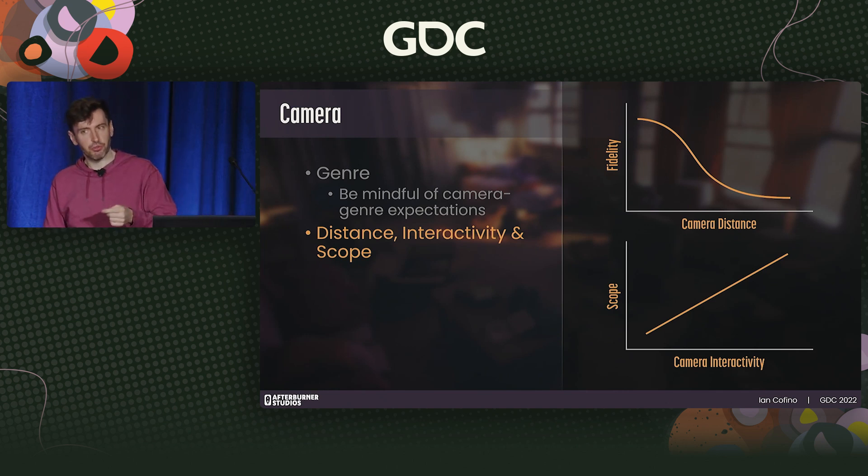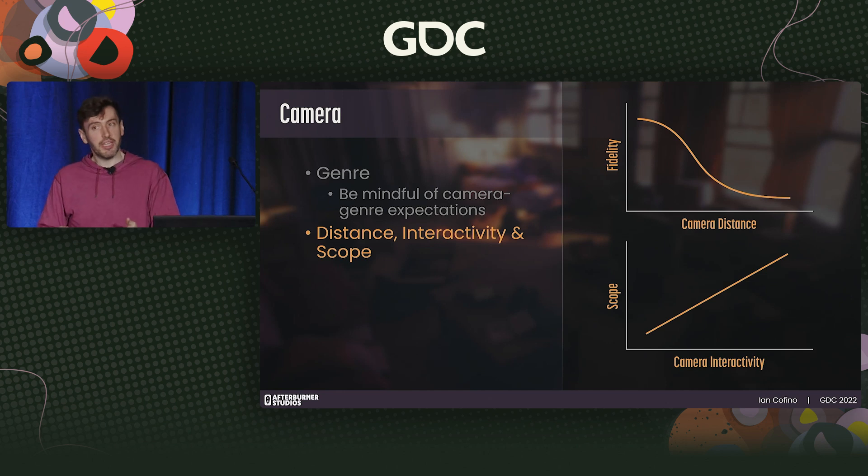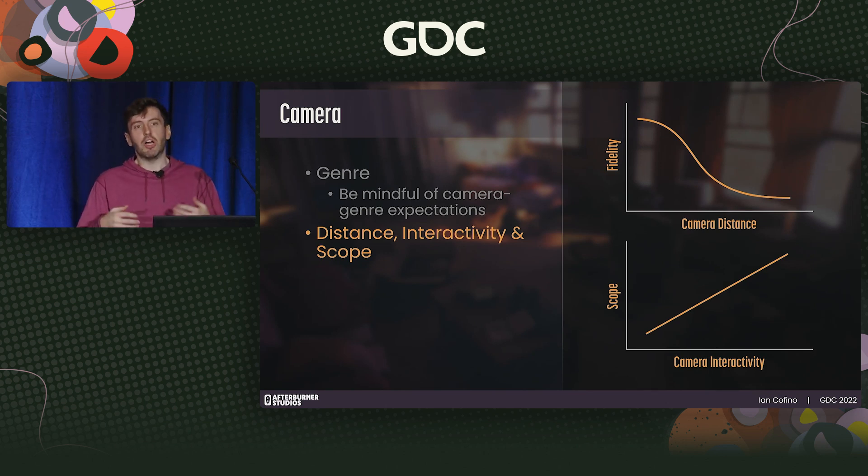Distance, interactivity, and scope: a player-controlled closer camera adds more weight and impact but requires much higher fidelity and a higher degree of iteration — players hate nothing more than wrangling a frustrating camera. Farther cameras reduce weight and feel less cinematic, but the macro view provides more information. If a player isn't controlling the camera, there's a ton of variables you don't have to deal with, and a further fixed camera also removes the need for fidelity since fine details get lost at distance.